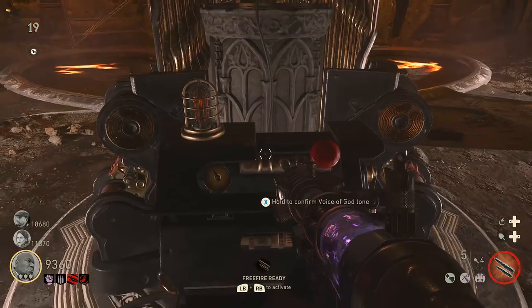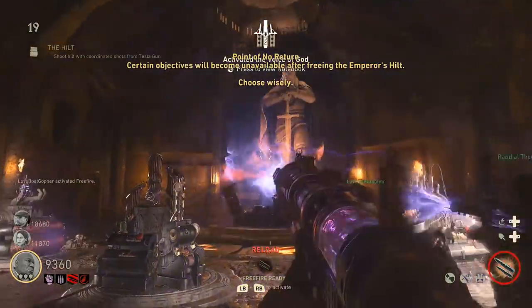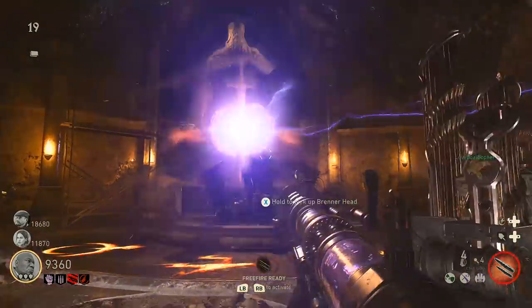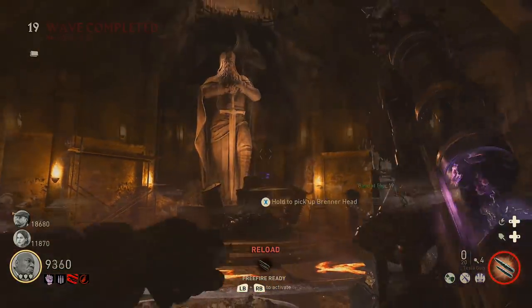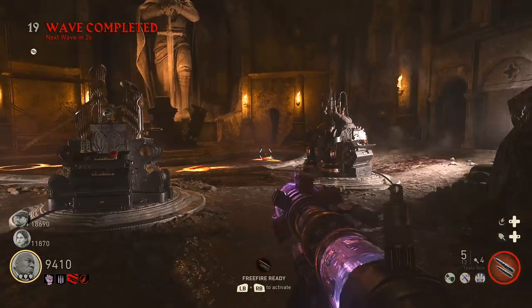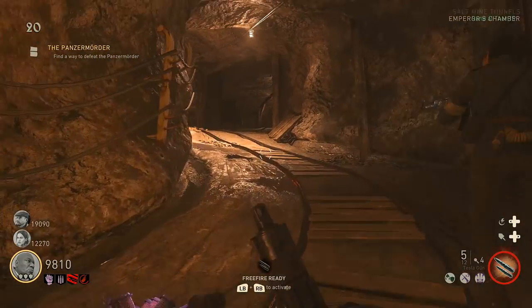Make sure you're doing this right because you only get one shot — the roman numeral must match the eagle exactly from the same painting. Go all the way around and then go to the front and match the voice of God. Once done, have everyone regroup in the emperor's chamber. A hilt will start forming a cloud of orange smoke around it in front of you, and you'll want to have everyone start unloading on it using their tesla guns. After a little bit of time, approach the machine and activate the hilt — this will trigger the Panzermortar boss along with a small cinematic.